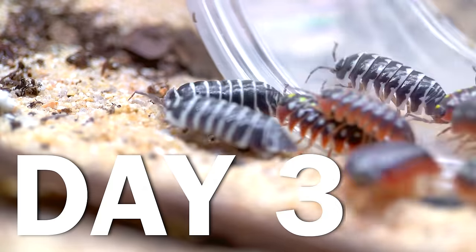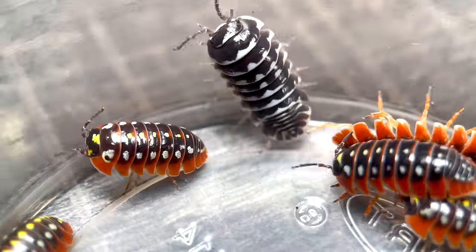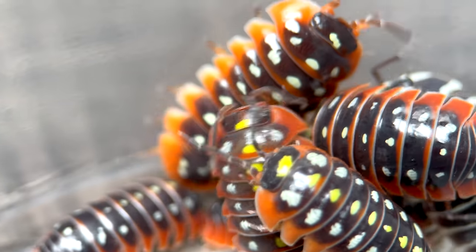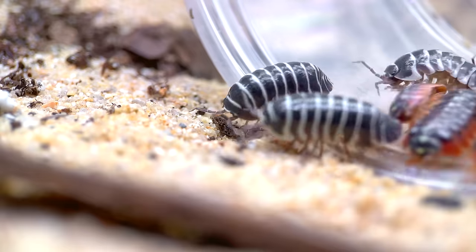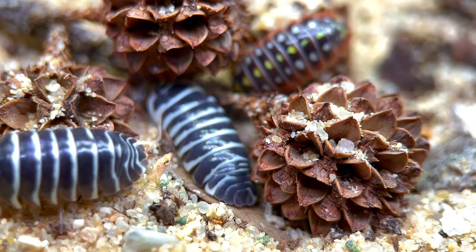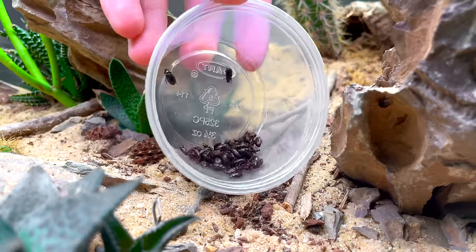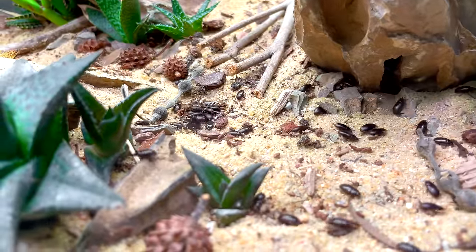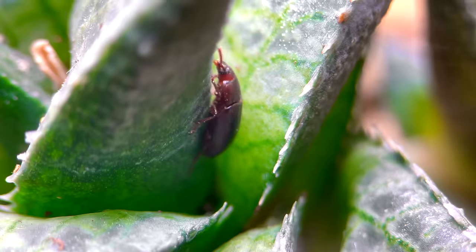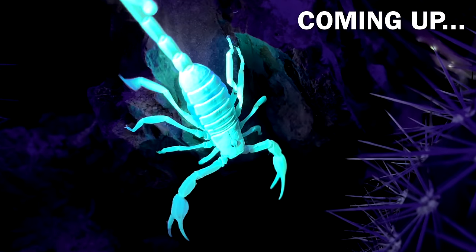On day three, I introduced the first animals. These are called isopods. As you can see, I have two varieties here: clowns and zebras. After I placed them in, they began to search for shelter. Alongside the isopods, I introduced springtails and buffalo beetles. These two detritivores will eat pretty much anything they can find. All of these tiny bugs will eventually be food for a future predator.